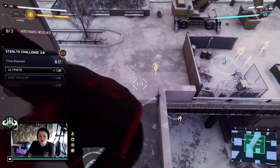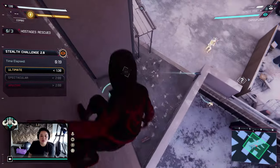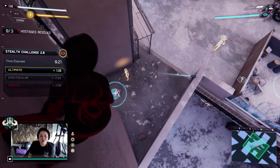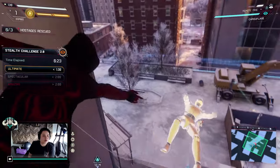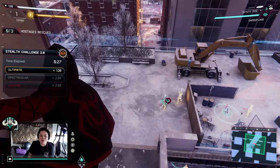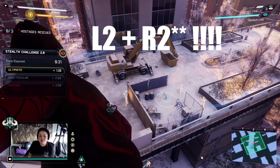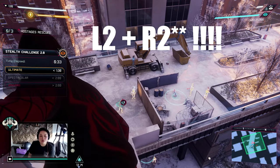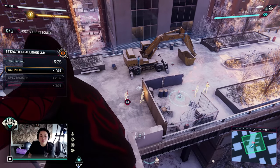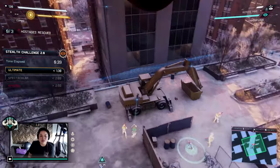So in case you guys didn't know, if you do R2, left R, and then right R, you can just zip to the ceiling, just like how I did right here.